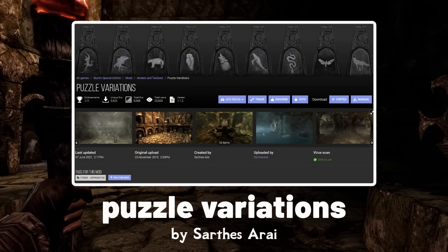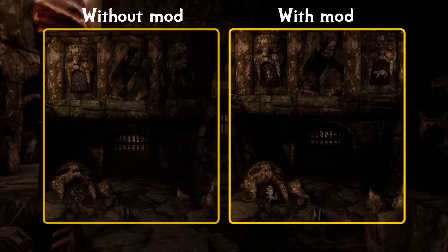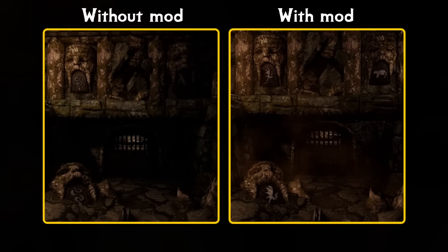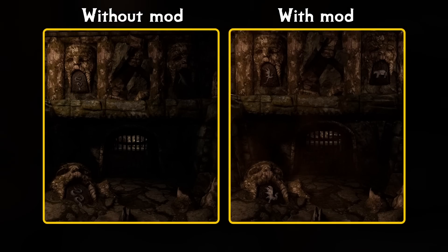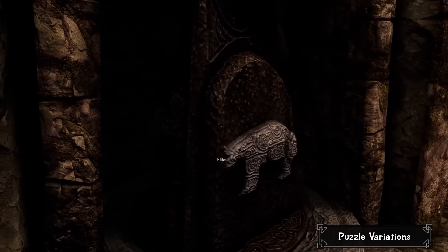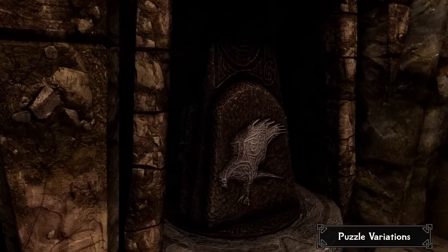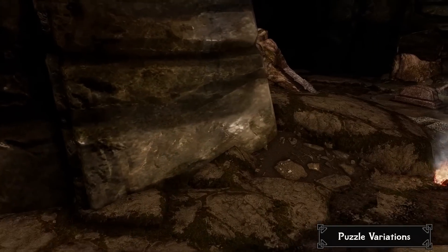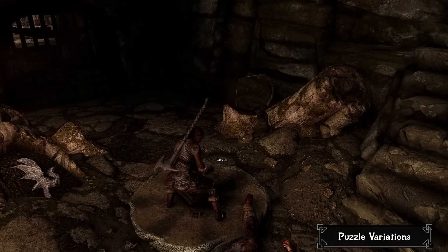Puzzle Variations is a mod that enhances the Nordic puzzle pillars found in the dungeons throughout the game. The mod alters the default combination of hawk, snake, and whale on the pillars by incorporating all 9 Nordic totem animals into various combinations. As a result, players will encounter a different combination of totem animals in nearly every dungeon they explore. Furthermore, some of the pillars now require a different amount of rotations, which is great for experienced players who want the chance to solve the puzzles for the first time again.